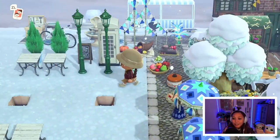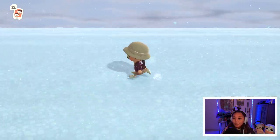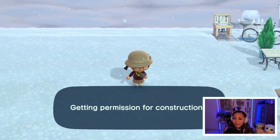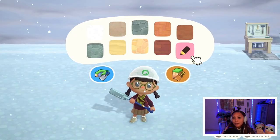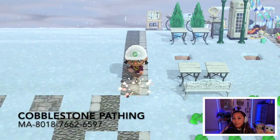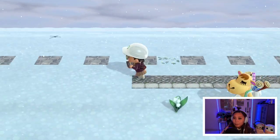So as you can see, I have a bunch of items to pick from already laid out for this build. I will be working on the left side of the plant shop and I used a few custom designs to show where I wanted my pathing to go. So I started outlining the area with the cobblestone pathing to show how big of an area that I'll be working with.